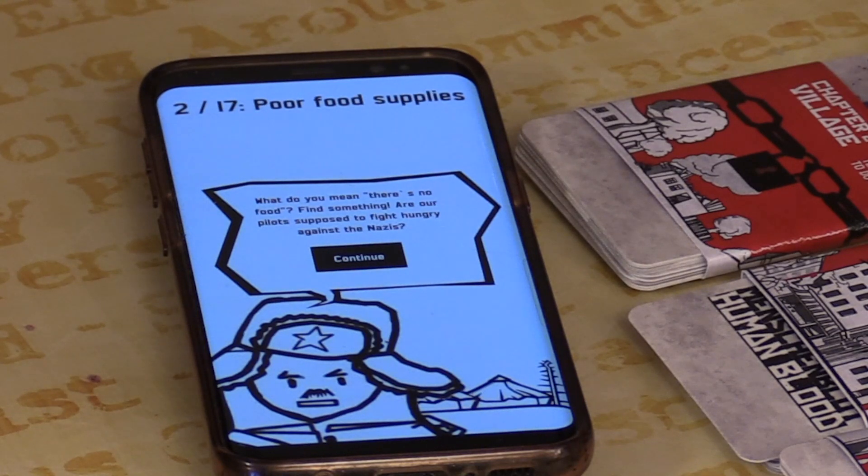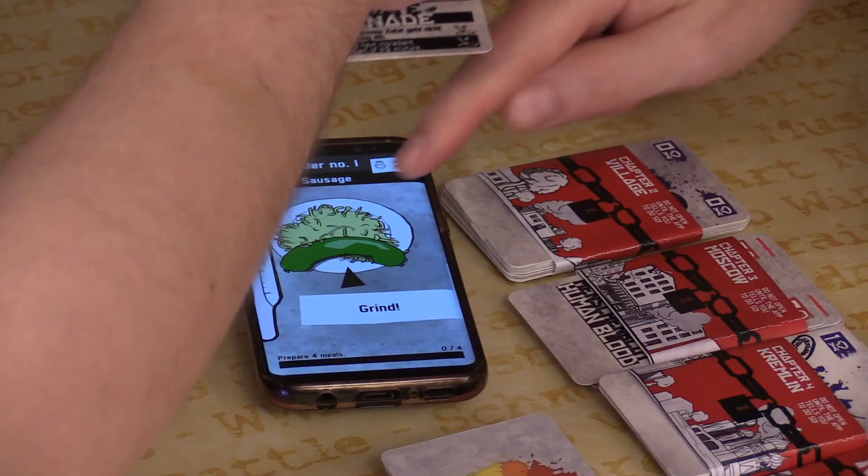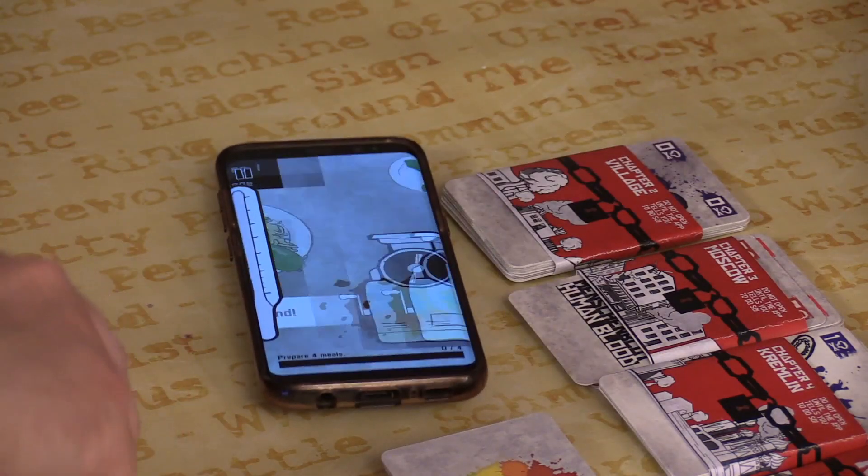What do you mean there is no food? Find something. Russia is fighting the Nazis, they're hungry, and so we need to cook some food for them. But we don't have food ingredients — we just have cookie ingredients. Four meals, and we need a 40% color match. Deal the cards. Each player must have six ingredients in hand. Hold on, we've got to grind. Okay, we're grinding.